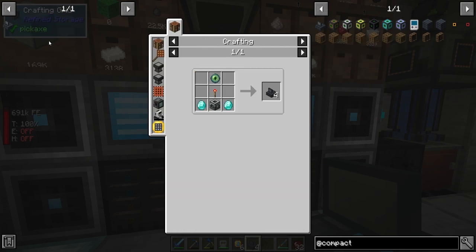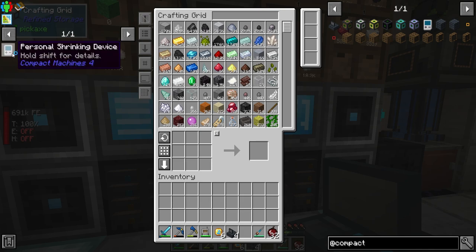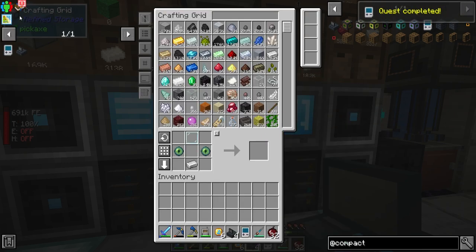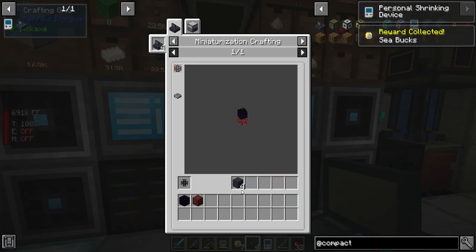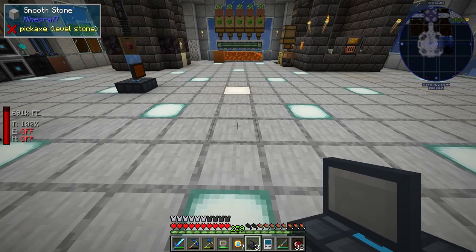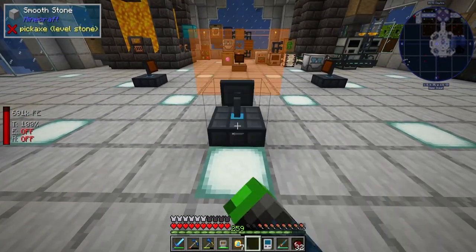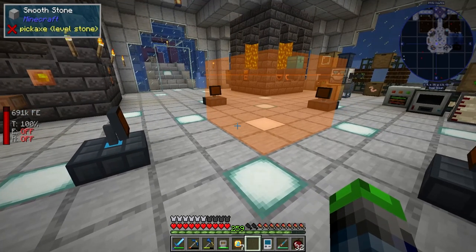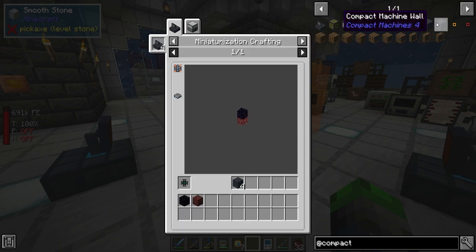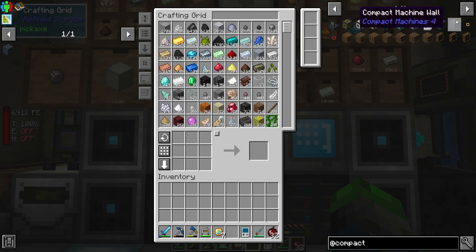It wants us to make a compressed hammer but we have no interest in making those right now - we'll make them eventually for quest completion but we're going to ignore those for now. We're going to go ahead and make the personal shrinking machine. Don't interrupt me while I'm reading the book. Personal shrinking device, and then compact walls. We just need blaze wood which is the warped wood.